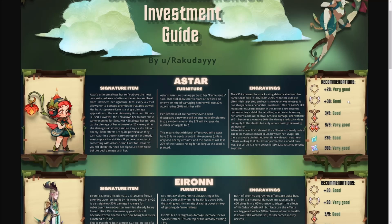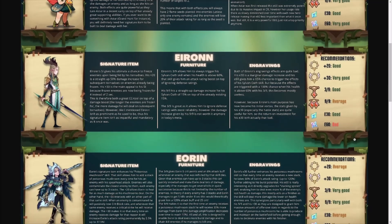You can see the plus 30 signature item is good, plus 20 is really very good — that's the minimal point you want to hit. Getting the 9 of 9 furniture on A'Star is very strong, and the E60 engraving is very good as well. The E60 actually gives her a much-needed boost to the damage mitigation factor. Even though the basic version works pretty well, the E60 does provide a considerable amount of damage mitigation.